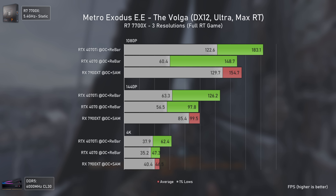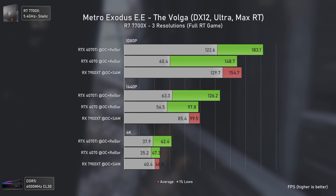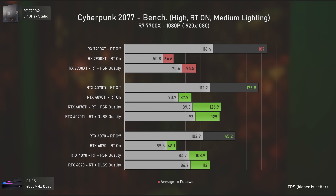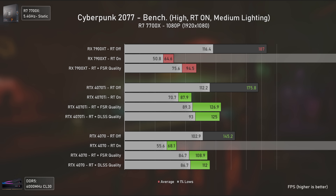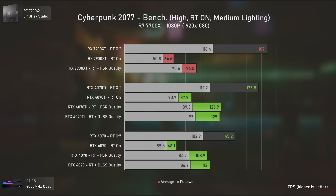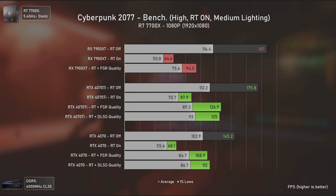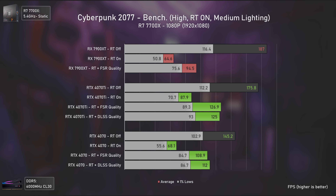Our last rasterization title is God of War, where AMD cards are usually better and the RX 7900 XT is no exception. At 1080p it is 26% faster than the RTX 4070 Ti and 56% faster than the RTX 4070. Moving to 1440p doesn't really change the hierarchy. At 1440p ultrawide, the RX 7900 XT consumes a lot more power but also delivers consistently higher performance.